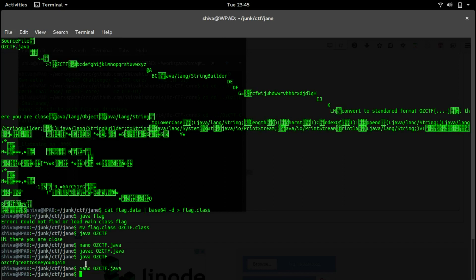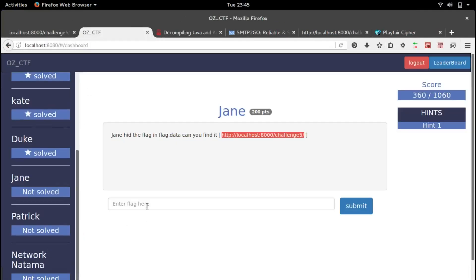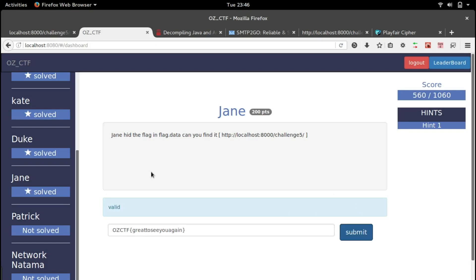If you remember, there was a line saying 'convert this to standard format'. The output is 'all ctf' followed by brackets and dots. Let's copy that, go to the CTF submission page, paste it, convert it to the standard flag format, and submit. It's valid!